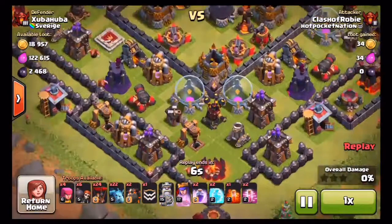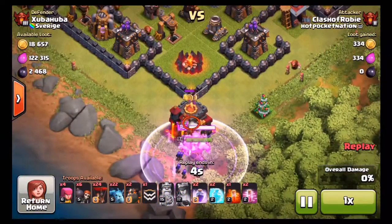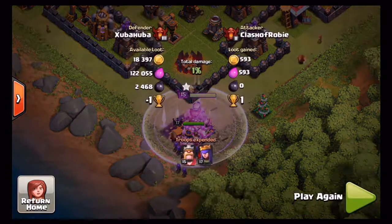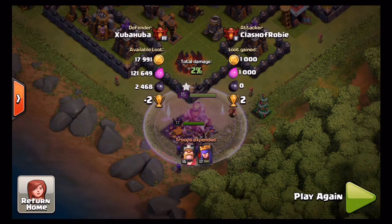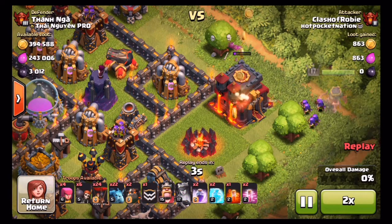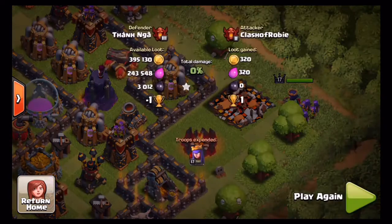The reason this session was good is I kept finding Town Hall snipes on the outside worth like four cups, one cup, two cups — I found about seven of them. Town Hall snipes don't come very often in Champions League, but when they do they're actually worth a lot more than in Master League. Here's another Town Hall snipe — getting a couple snipes for trophies.